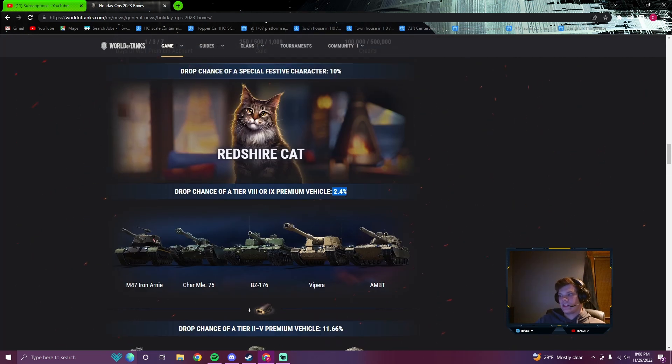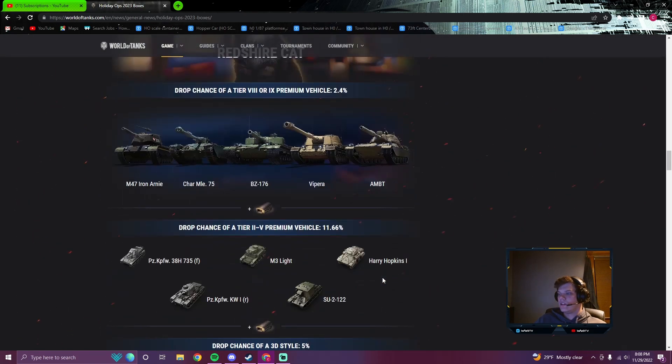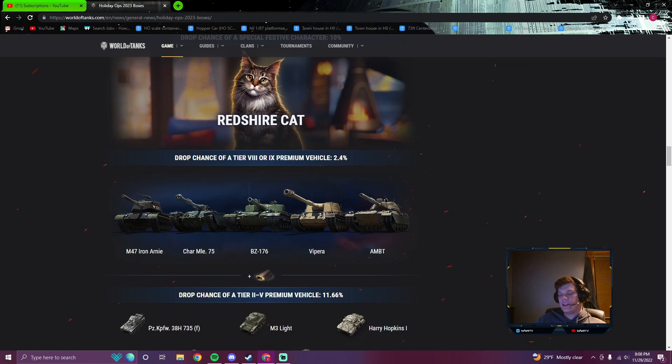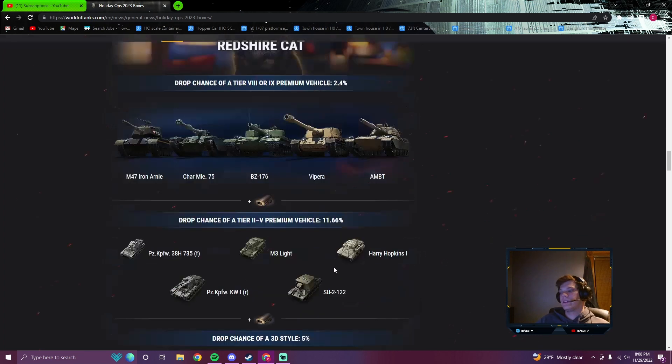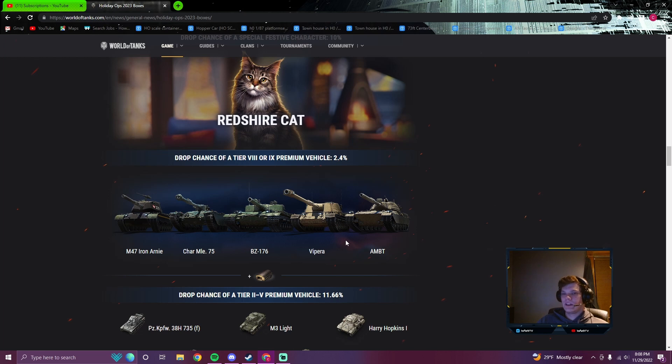The drop rate shown is actually slightly higher than 1 in every 50 boxes. One in every 50 boxes is roughly a 2% chance. At least they added the mechanic that if you buy 50 boxes you are guaranteed to get at least one tank, which I think is a great thing compared to what it used to be — where some poor people would literally spend like $400 trying to get the tanks from it and wouldn't get any of them, or they'd get only one.